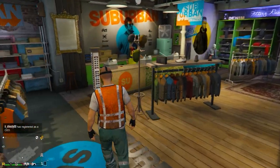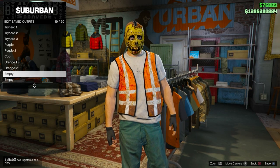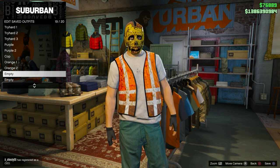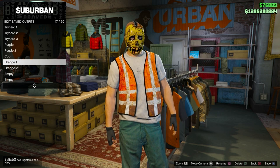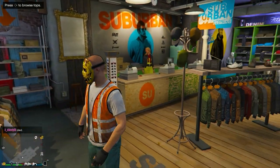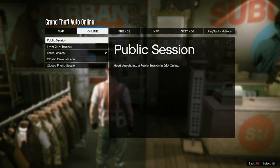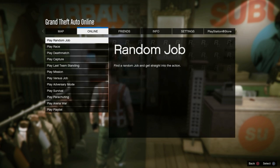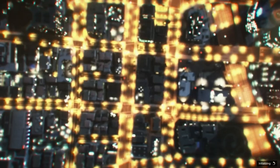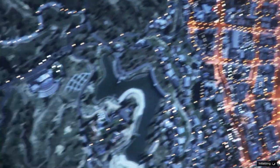After that, make your way to any clothing store and save this outfit in the slot right next to the slot we just used — call it 'Orange One.' Now you'll have to start the mission 'It's a G Thing' — I'll leave a link in the description below, so bookmark that job. You can also use a versus mission from Rockstar Created if you can't bookmark it.